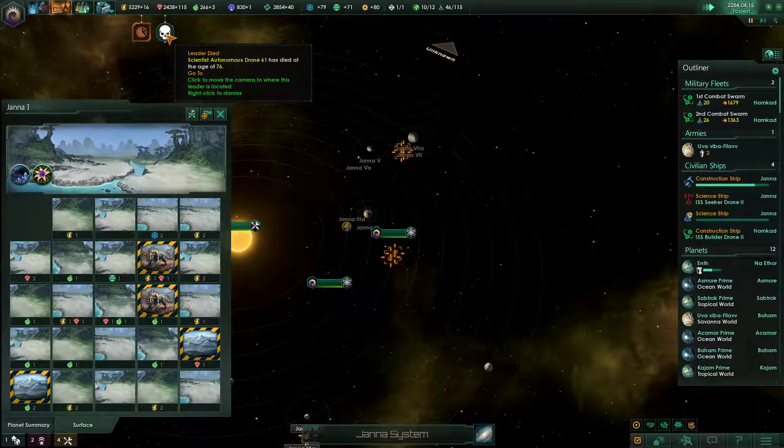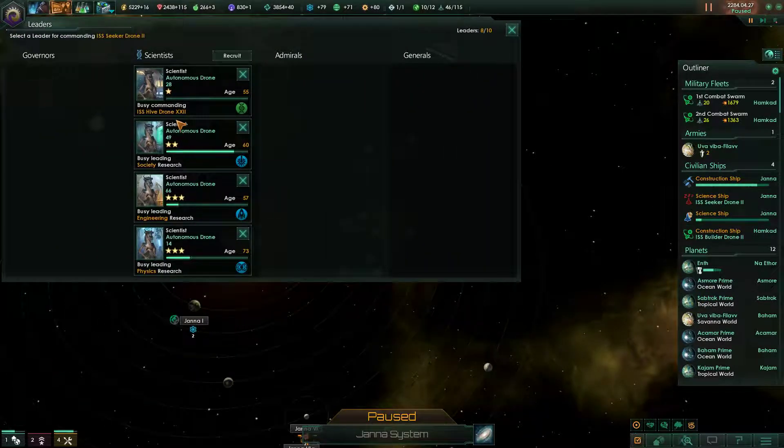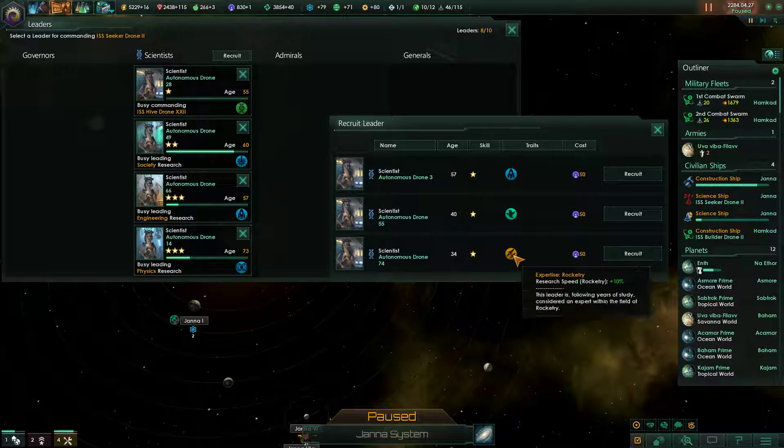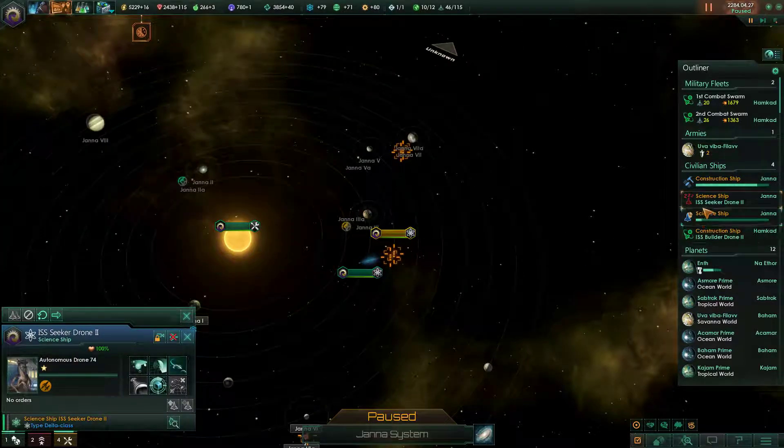Leader has died. Crap. Recruit — and we do have some level three scientists at least. Normally research speed, or I guess this guy because he's the only different one. No, we don't have a rocketry guy, that's right, we didn't take him. Alright, we'll take you. Put you in charge.